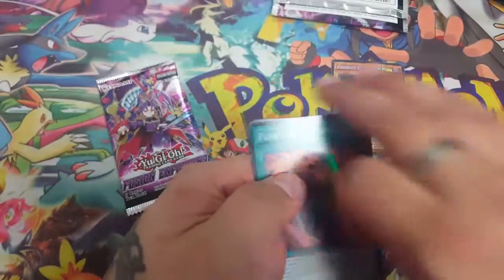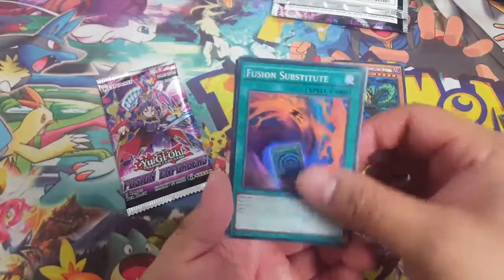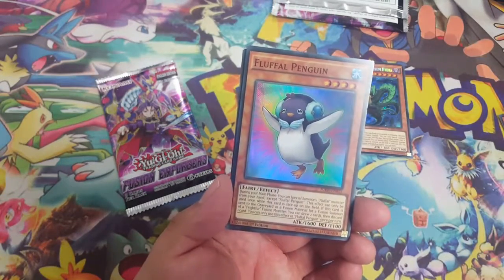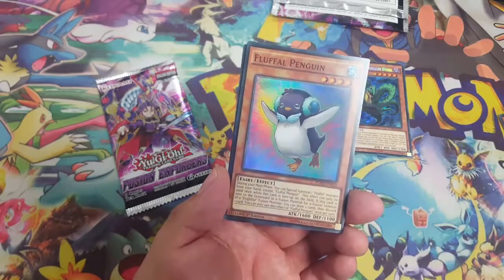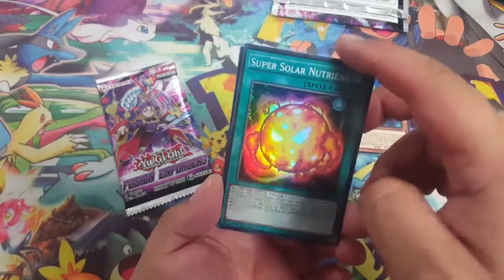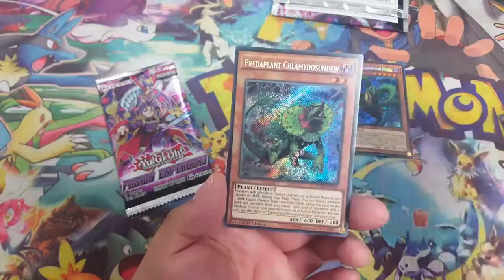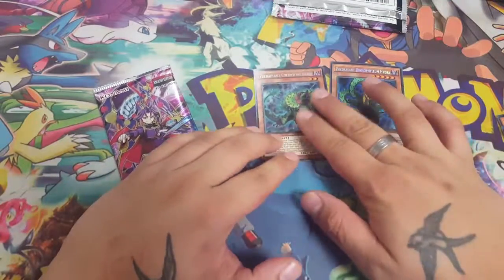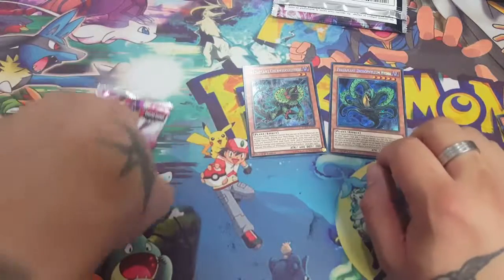Let's see what the third pack brings. We have Fusion Substitute, Preda Pruning, Fluffle Penguin, Super Solar Nutrient, and Predaplant Chlamydia — one that I always seem to get and can't get rid of.